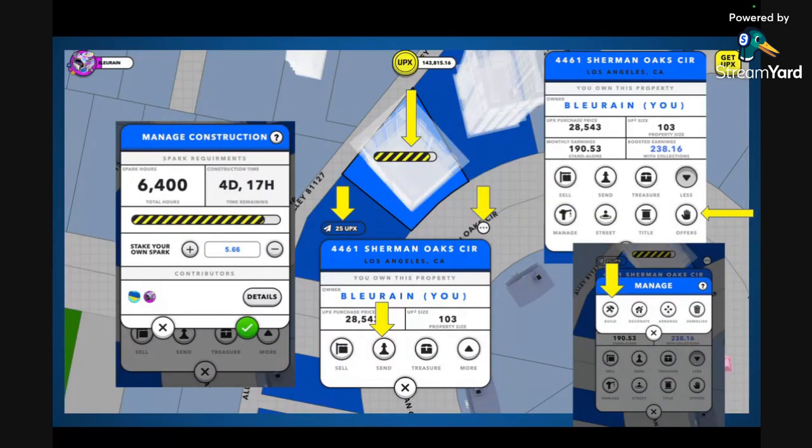When you click on a property card — your own or someone else's — and you want to build something or stake Spark, click on the property block you want to build on, bring up the property card, and click Manage. That will bring up options: Build, Decorate, Arrange, or Demolish. If you want to build a property structure, that's how you do it. If you want to decorate it with an ornament, you go here as well. Once you press Build, construction starts.